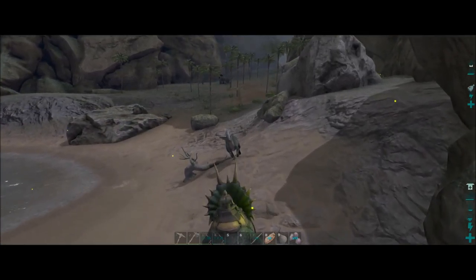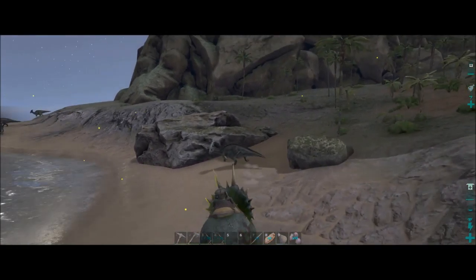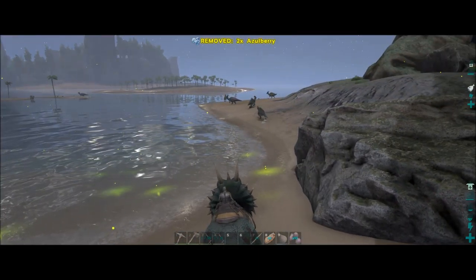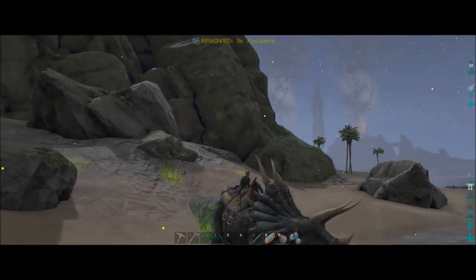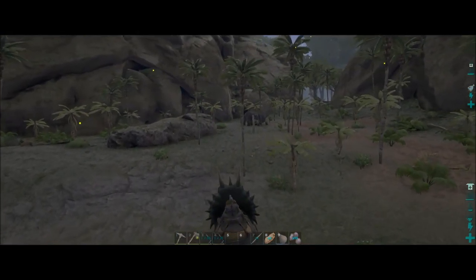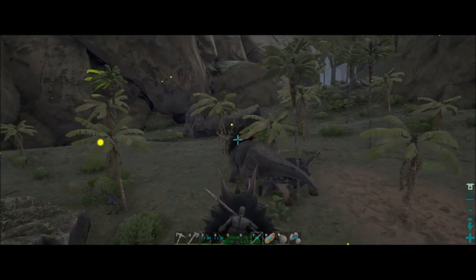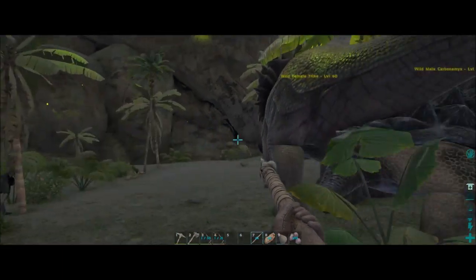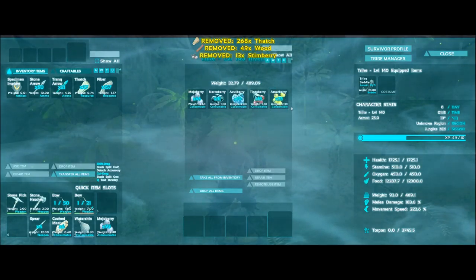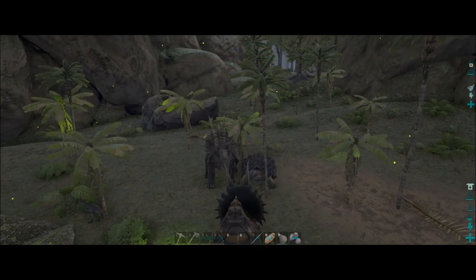We have our raft now. It'd be nice if there weren't all the sharks in the water because we could just swim across to the other island and kill stuff there. Since there are sharks I don't want to risk it and I don't want to take the raft across either. We'll just fight whatever we can nearby. All I see are parasaurs on that beach and they're harder to kill because they run away. There's a trike and a turtle — I'll get off and check the level first: 20 and 6, so they're fine to kill.